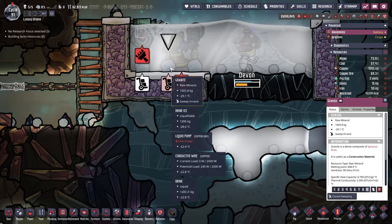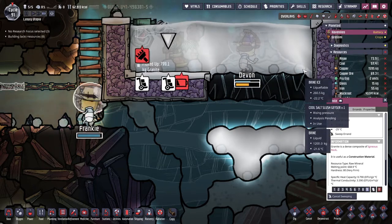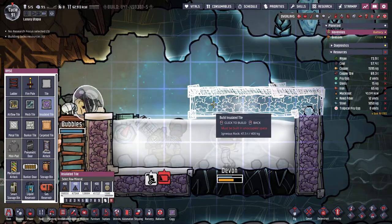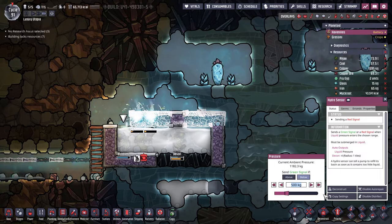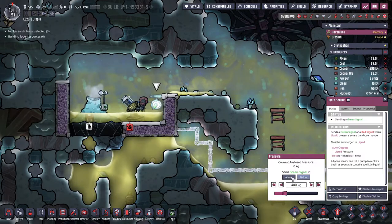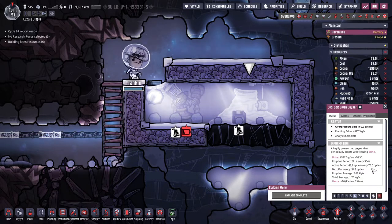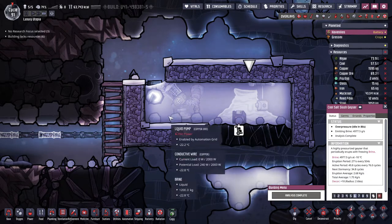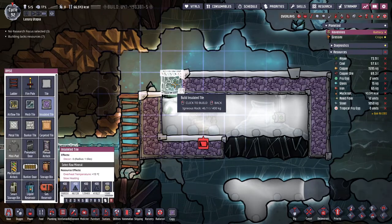Let's sweep up everything that doesn't belong in here - brine ice and granite. On this side we can start closing it off, and for the hydro sensors we're going to set them above 400 - same for the other side: above 400 gives a green signal, then the liquid pump starts running. The second geyser's active period is about 50 every 76 cycles - also about two-thirds of the time, eruption period about half the time. Not bad. Once we get the data banks out we can close that one off too.